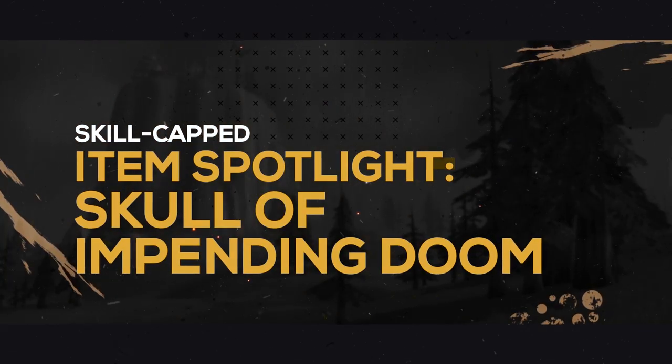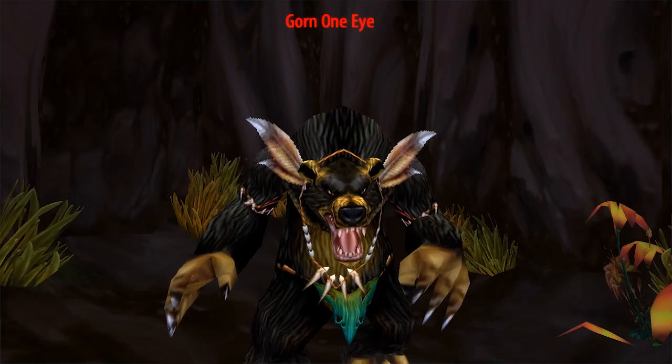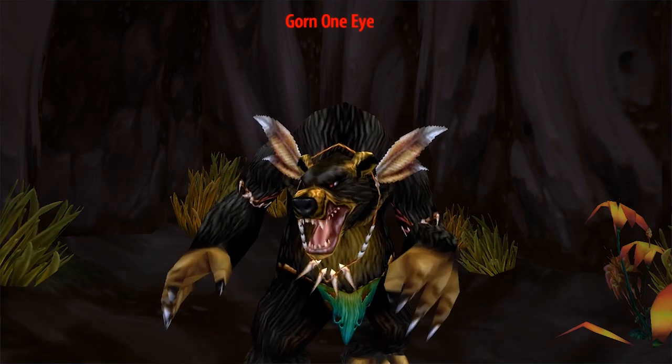However, for more information on this, be sure to check out our item spotlight. Whereas the Firbolg Medicine Pouch can be obtained by reaching Honored with Timbermaw Hold, and then purchasing from Gorn One-Eye.